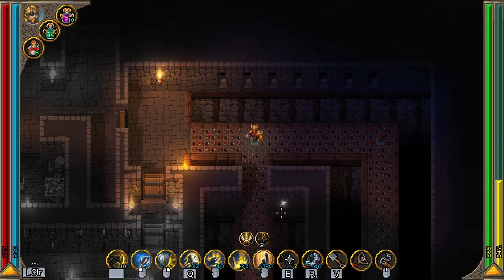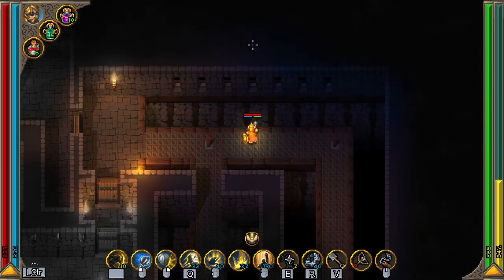On the first floor you're going to need the hook shot to turn off the spikes. It's in this fourth window here.